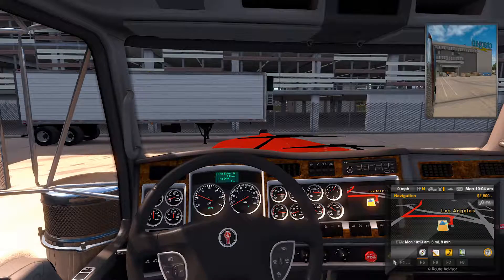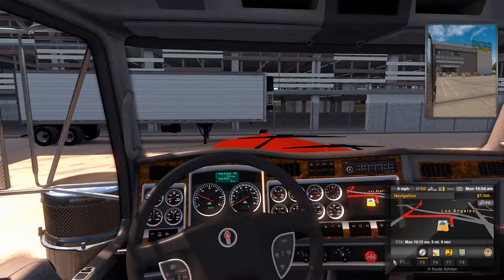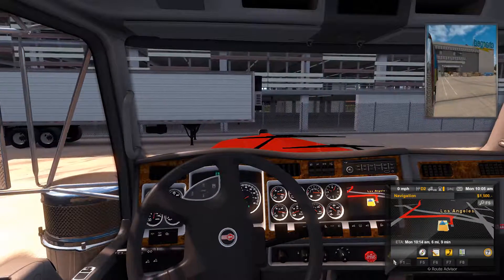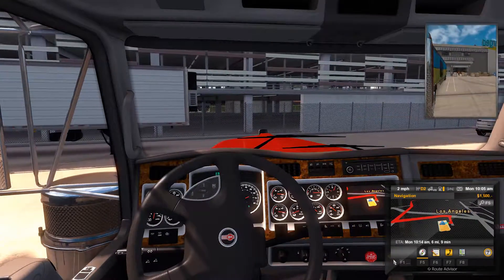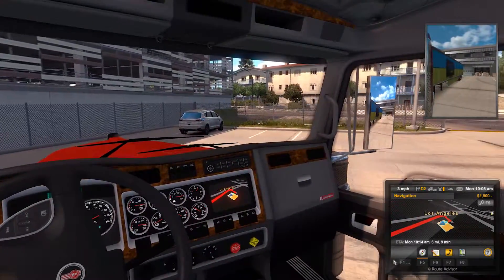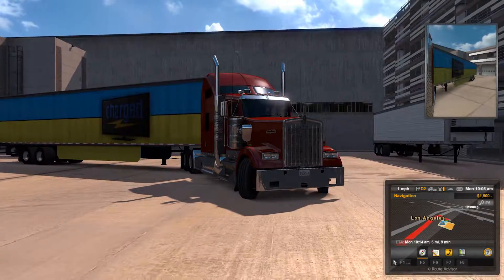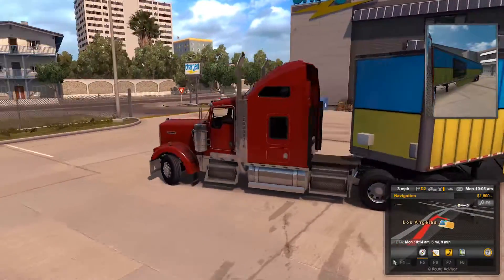Wait a second, where does it say my gear? It doesn't say anything here. There it goes! Finally, we can go forward! I chose the standard default truck design as Kenworth — I believe it is the most beautiful truck in existence of humanity. And we're gonna be driving it now.